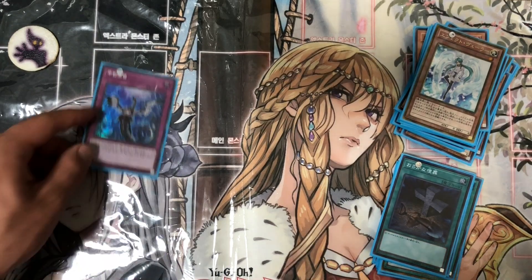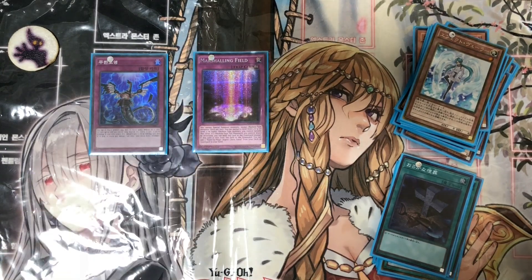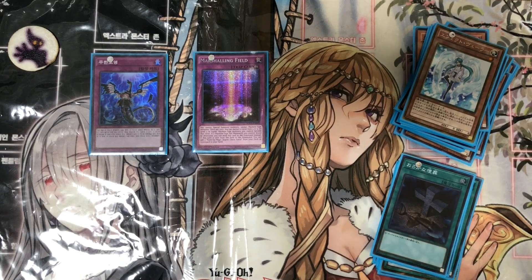For our traps we run one Infinite Impermanence and one Marshalling Field. Infinite Impermanence is pretty self-explanatory. Marshalling Field is great because it gives you an option to protect your machine monsters, and if it's sent from the field to the graveyard you can search Rank-Up Magic Argent Chaos Force from your deck to hand.